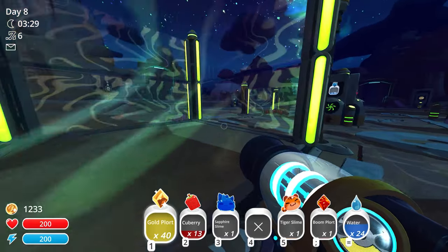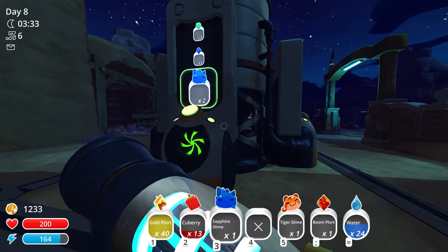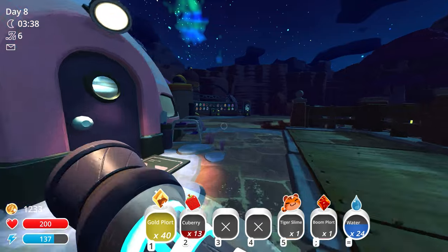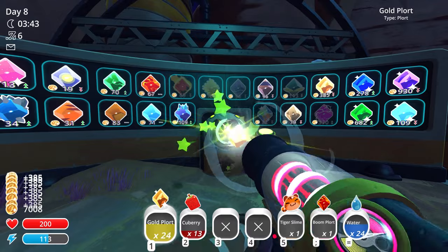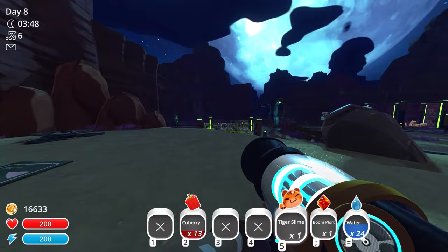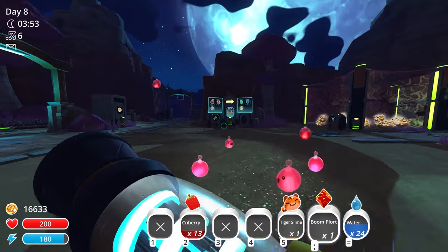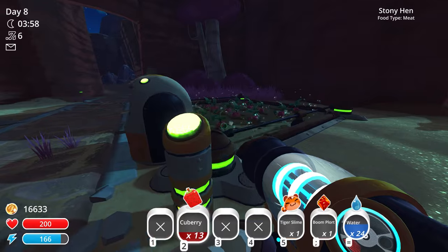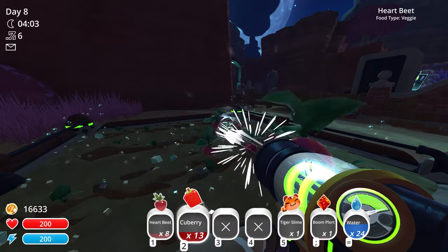We've got to sell these. We have 40 gold plorts plus another 40 in storage. Selling at 385 each, though the number's going down because supply is going up and demand and price are dropping. I've got a tiger slime I need to let loose somewhere, a random boom plort, and a chicken mission with 8 minutes left. Also got some cube berries I had growing - I'll feed those to the fossil slime.